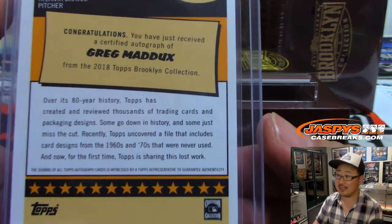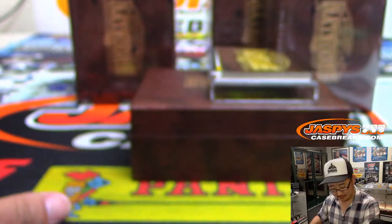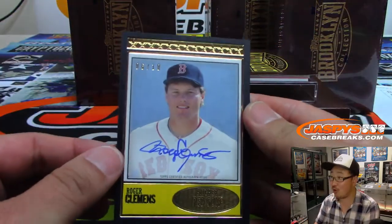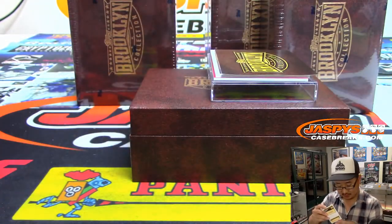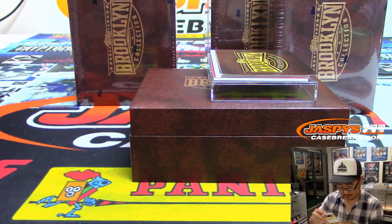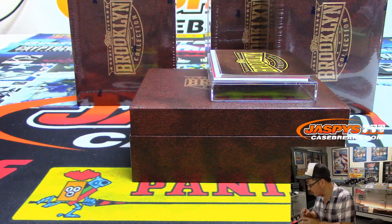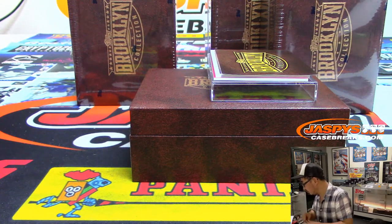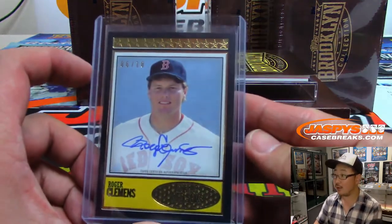That's the story with this set right here. We've got 6 out of 10, Rocket Roger Clemens — nice. Roger Clemens goes to John Gotti with the Rocket.